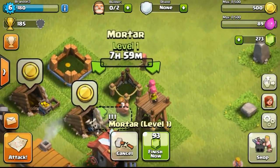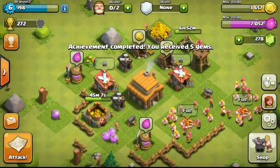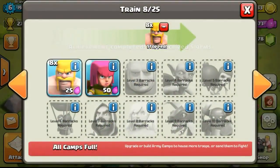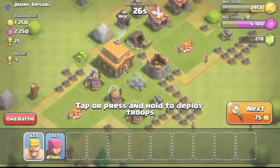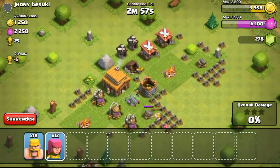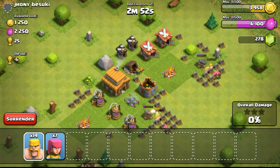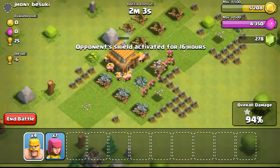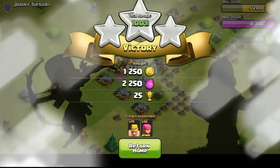Proceeding on to upgrade other stuff such as the mortar - I'll be trying to get that done because it's one of the important defenses at low level for its splash damage. After that you'll get wizard towers, and these two are the ones you need to focus on around Town Hall 6 or 7 because they take out people using barbarian archers and similar troops with their huge splash damage. Just doing another raid here using barbarians and archers.